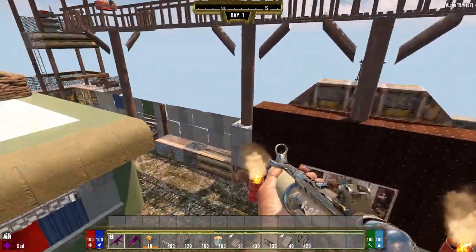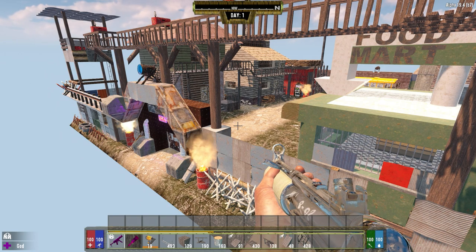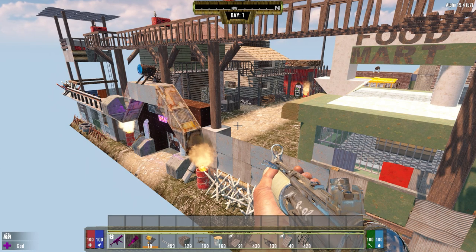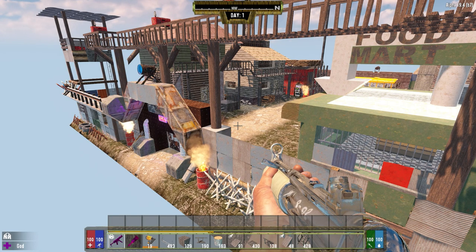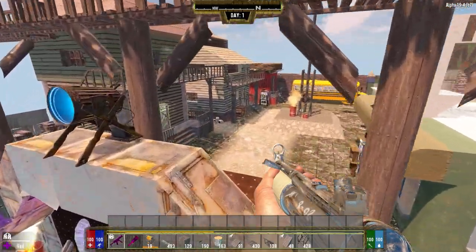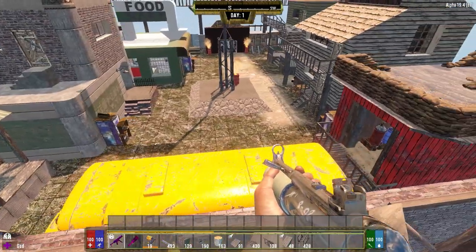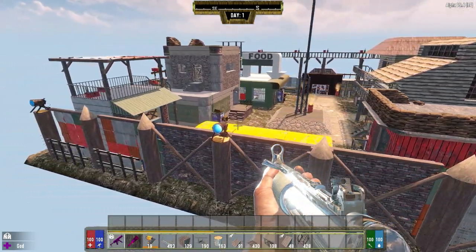Once the new Alpha 20 comes out, from what I've seen in the dev streams — how many buildings they're adding, the block template system where certain size buildings fit in zones — plus they've got something like a thousand or 1,200 distinct POIs by the time the game is done. They've apparently overhauled a lot of them, so it's going to be a lot.